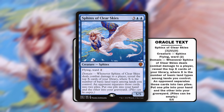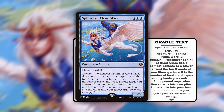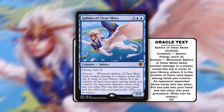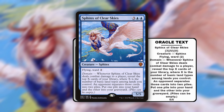Sphinx of Clear Skies is 3 and 2 blue for a 5/5 creature Sphinx. It has flying and ward 2, and it also has domain. Whenever Sphinx of Clear Skies deals combat damage to a player, reveal the top X cards of your library, where X is the number of basic land types among lands you control. An opponent separates those cards into two piles — put one pile into your hand and the other into your graveyard. Piles can be empty.